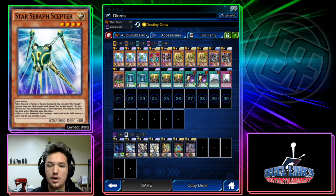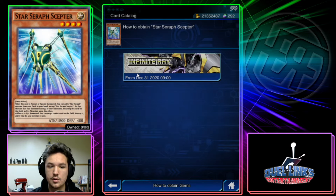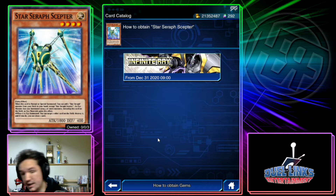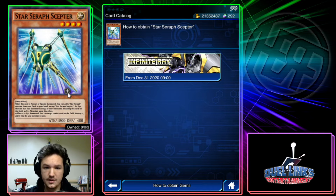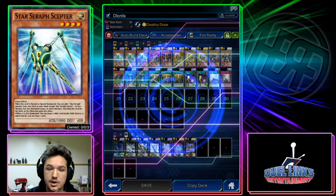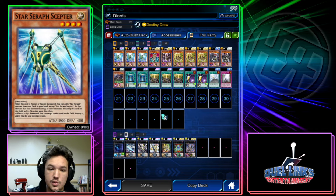Infinite Ray was not the most recent main box, but the one before that. This box also contains Ptolemy M7, Heliopolis, Rescue Rabbit, Leviair, and other great cards. You can actually put a Leviair in the Dark Lords deck as well if you get one and want to use it, but it's not very standard.